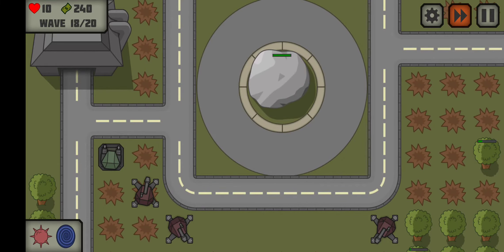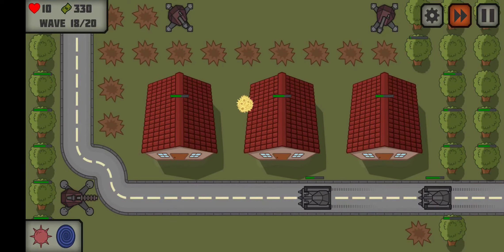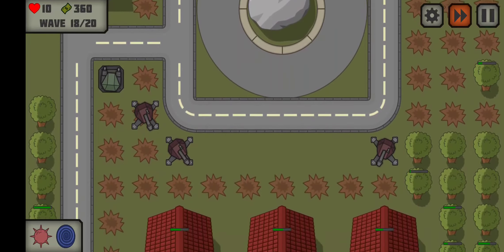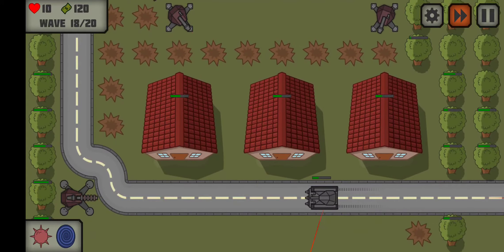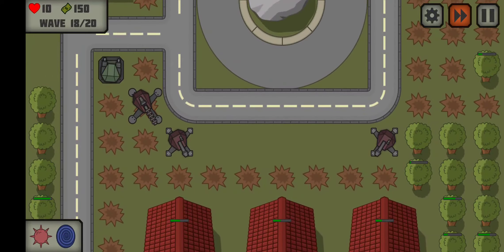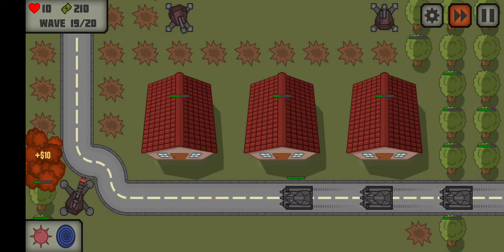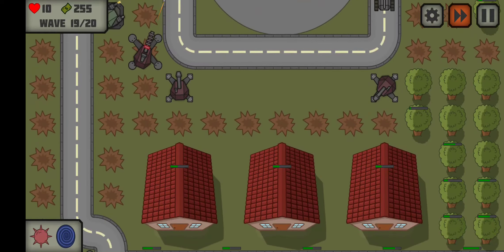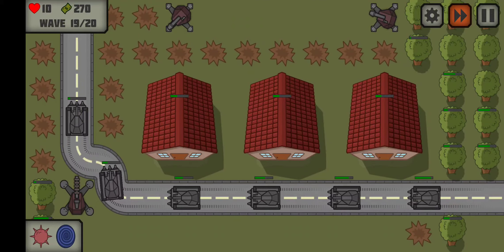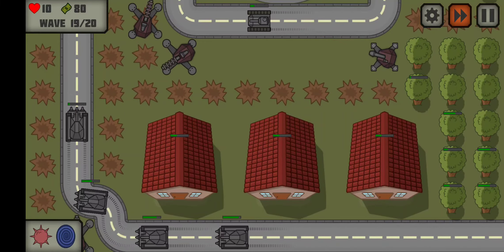Alright, Wave 18. We have another 300 — I don't know where to put it. I want to upgrade, maybe this one. He's our first, so let's upgrade him. Get that Sniper Tower fully upgraded as best we can. Just shoot off all these trees. Kill some trees — it's important. It's the wrong message to be saying in this game, but kill trees — it's good for you, it's good for games, and you get money off them.